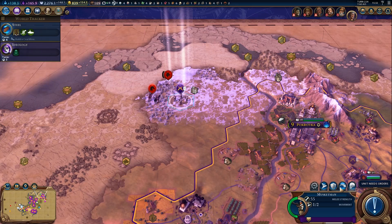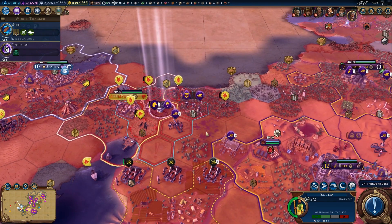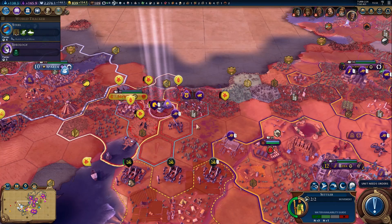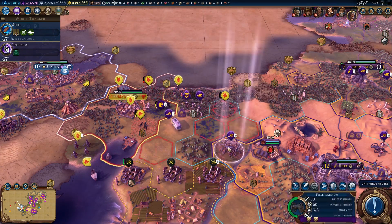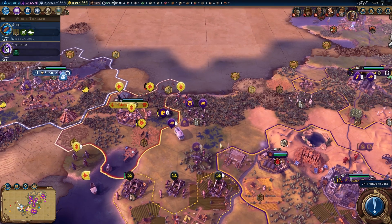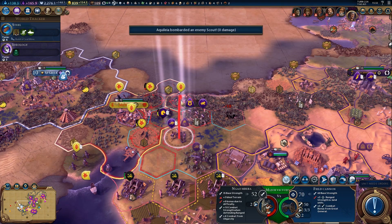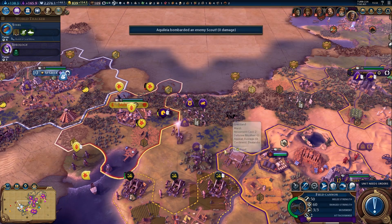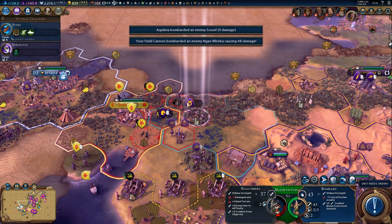We can't attack anything on this turn, but we can probably try and lock them a little bit. We've got a settler over here - let's bring this settler out. Are you linked? Yeah, you are. So let's bring you out here where you'll be safe. Let's start to move in with some of these other units, try and weaken off some of the stronger ones if we can, and also the ones over on this side that Lisbon can't get at too easily.